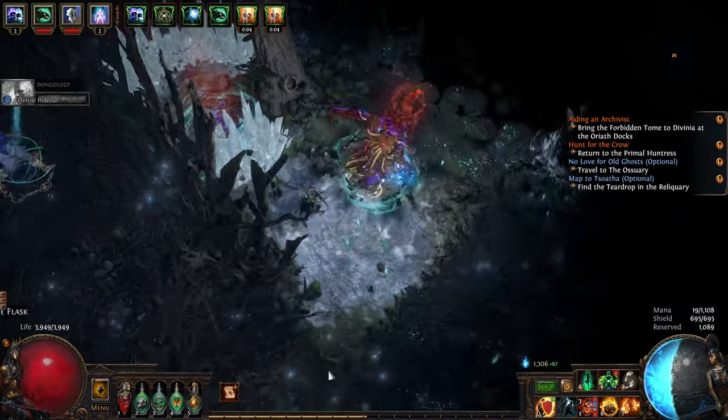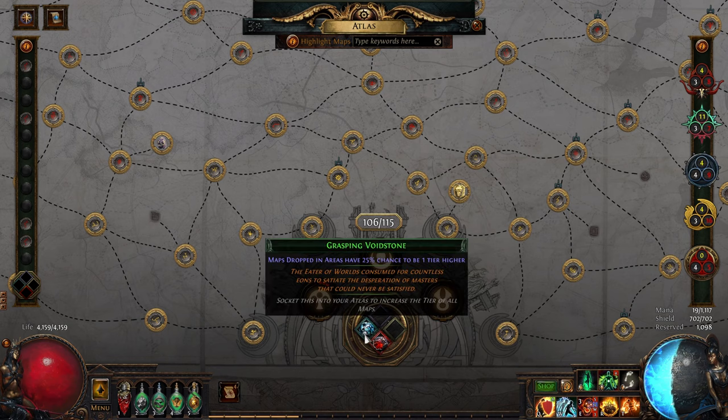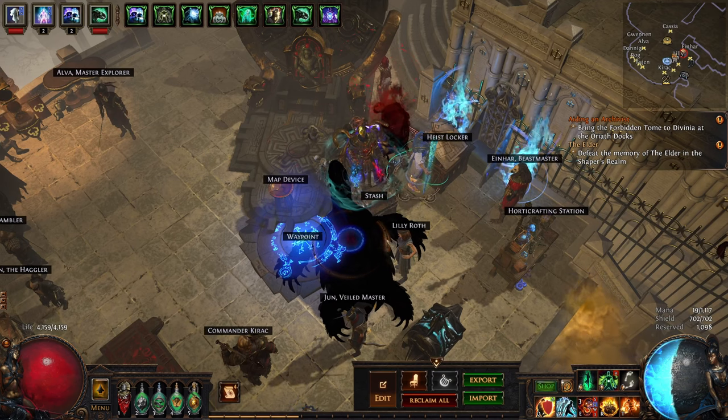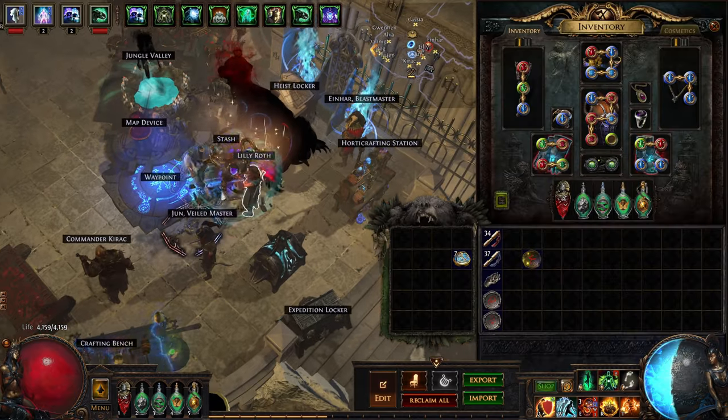As for me, I've still been slowly saving up fusings for that Six Link. I think I'm ramping because I finally got my two Void Stones, and the loot from the Altars has been sort of insane — a lot of useful rewards. I think if I just keep going at my current pace, I'll probably have the Six Link Lightning Coil in no time.